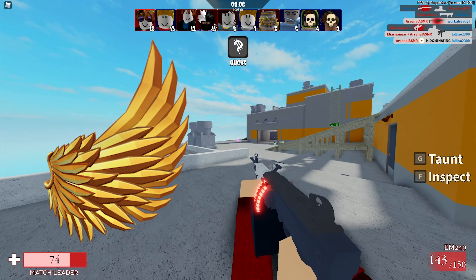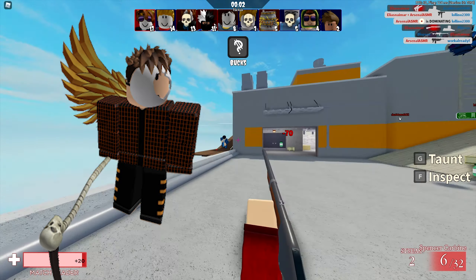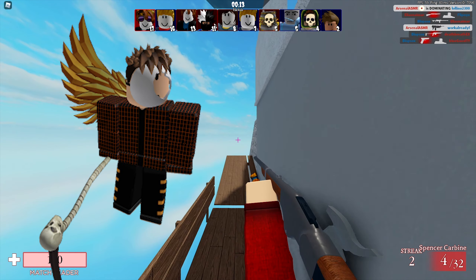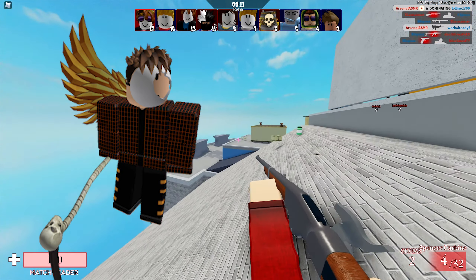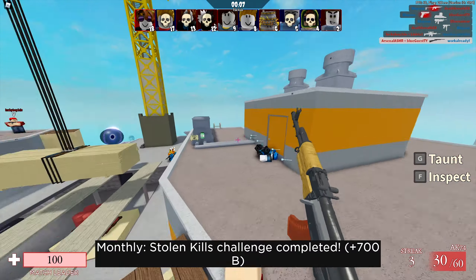This one was last updated on November 5th, 2020, and has a pretty cool description as well: 'Imagine if we could have actual golden wings — that would be cool.' Now we have some golden wings! This one has 245 favorites, and that's how it looks on my current avatar. I really like the details on these items — they look super nice.